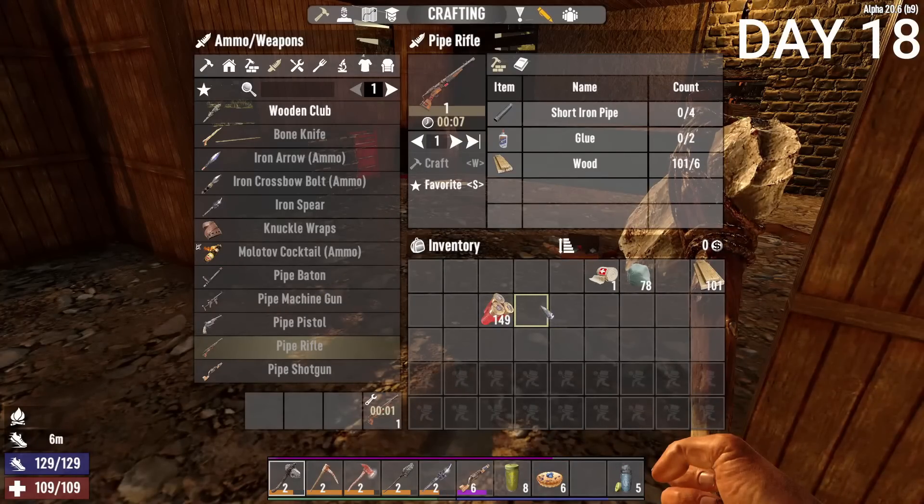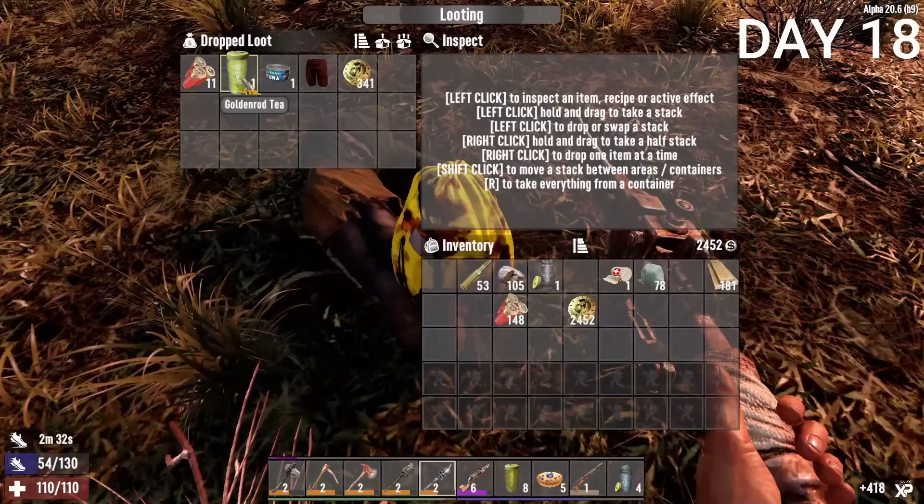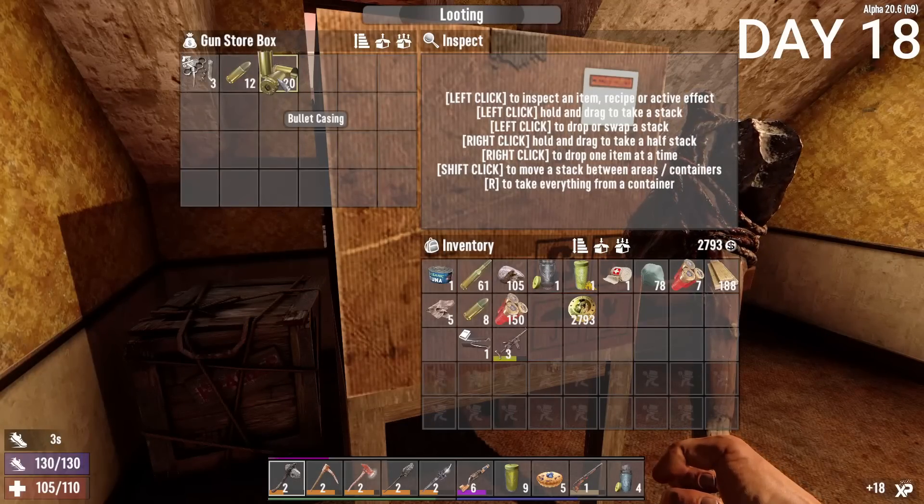Day 18, I crafted a rifle — much better for hunting and precise long-distance shooting. I got more iron, collected random things, looted more supply crates. Day 18 was not that eventful.